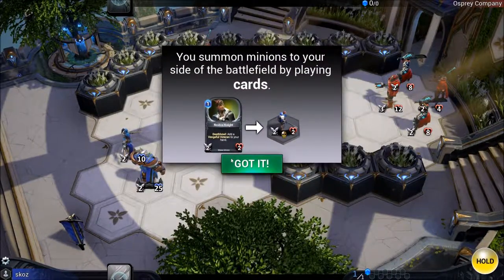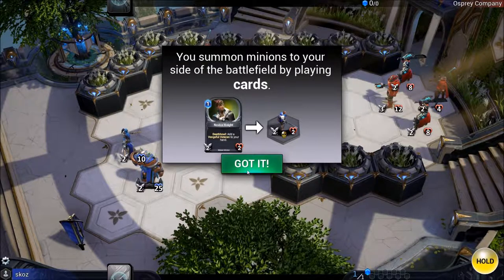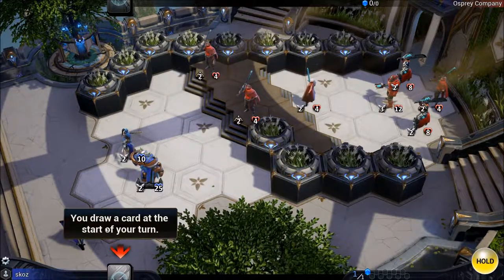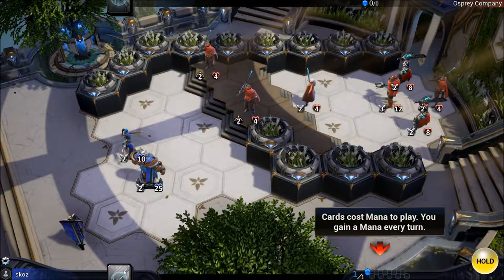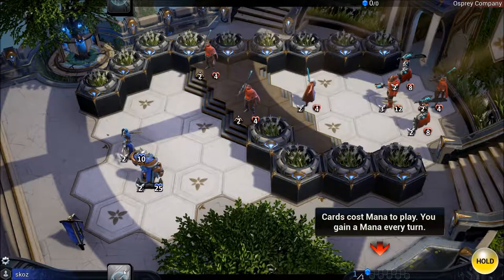Tutorial tips appear for the card game mechanics: you summon minions to your side of the battlefield by playing cards. You draw a card at the start of your turn. Cards cost mana to play, and you gain one mana every turn.